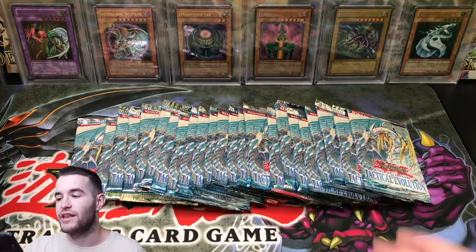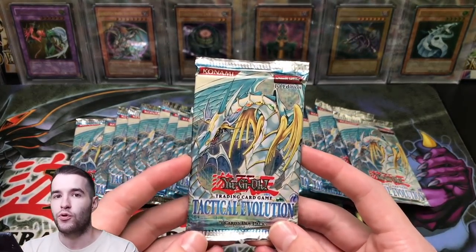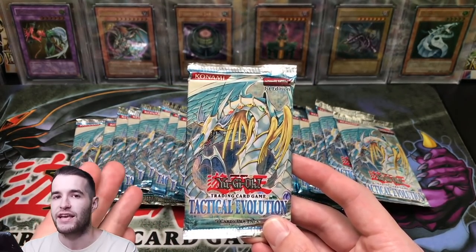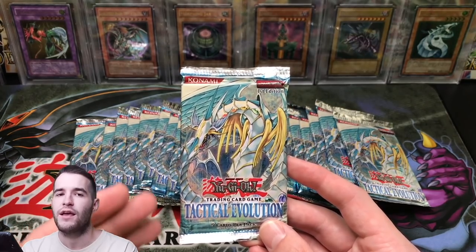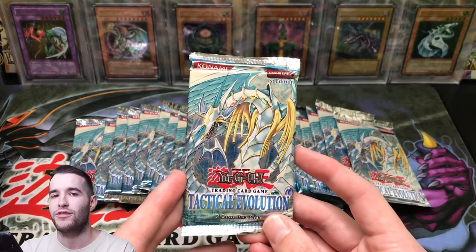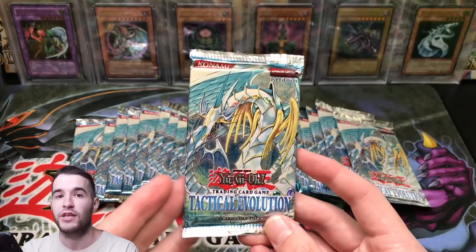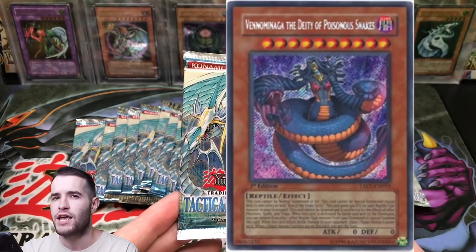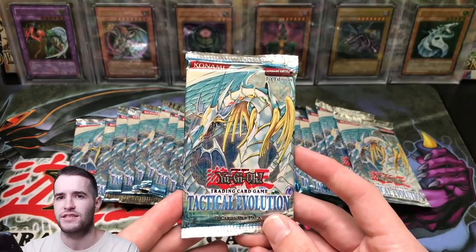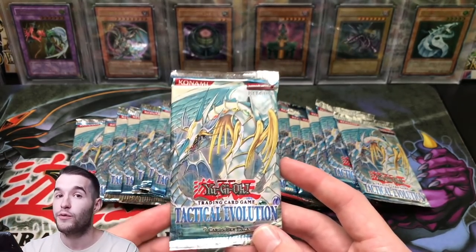Let's hop into it — 24 first edition packs. What do we want for the whole series? Obviously the ghost rare, but there's two — it's a 1-in-288 chance. We have a 96-out-of-288 chance, which is exactly 33%: a 1-in-3 chance to pull the ghost rare. We also want to pull the Rainbow Dragon secret, Ill Blud secret, Venominaga secret rare, and Venominnon ultimate rare. There's a bunch of awesome secret rares and ultimate rares in here.